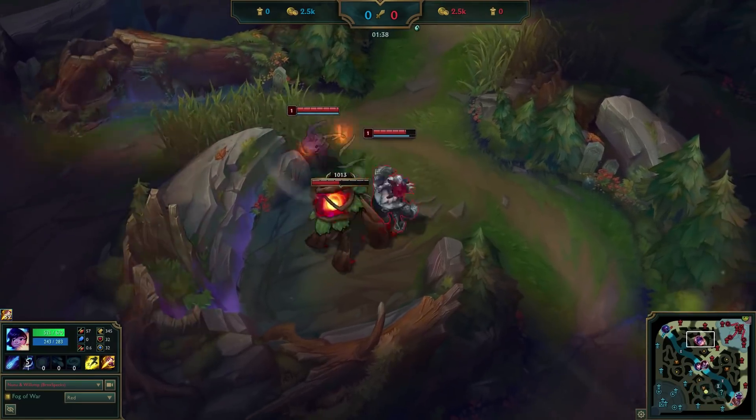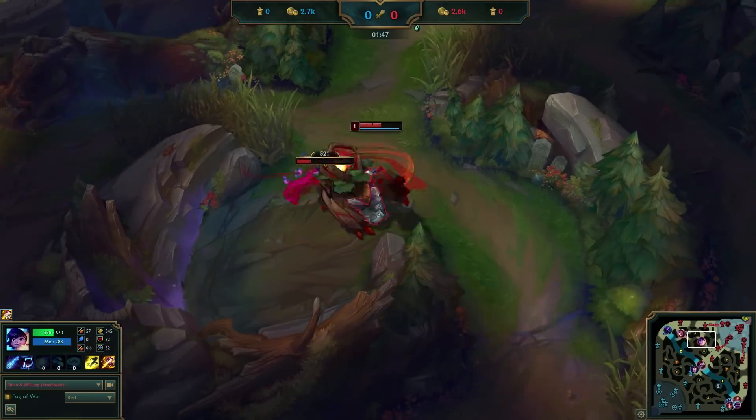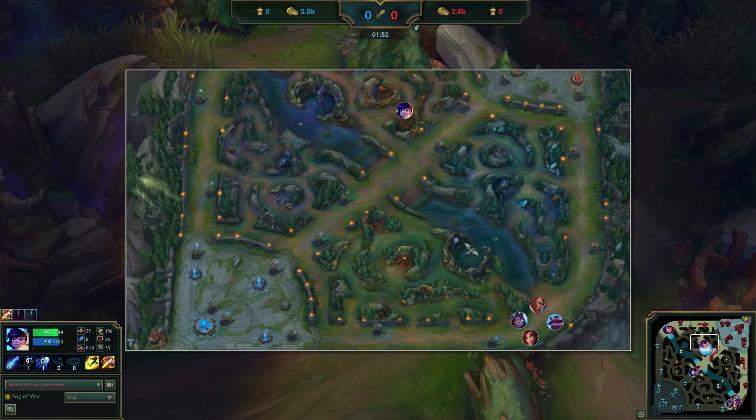Here we have our challenger jungler starting on the red buff. He is Nunu, one of the tank junglers this path is good for. With this clear, you will always want to start red buff regardless of what side you're on, because your end path will have you invading the enemy Krugs with the possibility to gank from a flanked position right after.